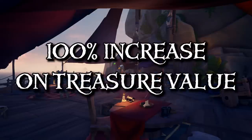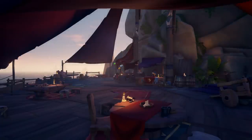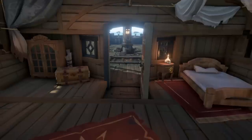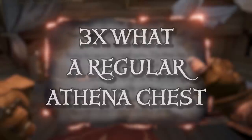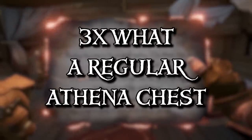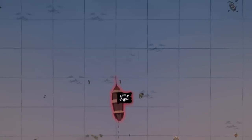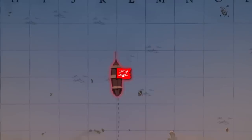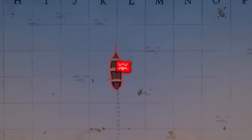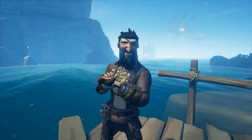The max level you can get is level four, which would give your treasure a 100% increase in value. If you manage to get to level four and stay alive for the length of your countdown, a special map will appear giving you the location of a special chest worth three times what a regular Athena chest is worth in gold and in reputation. At that same moment, your flag will change in color, notifying everyone on the seas what you are up to, meaning the race is on. This flag will stay active until the chest is dug up, or you sink.